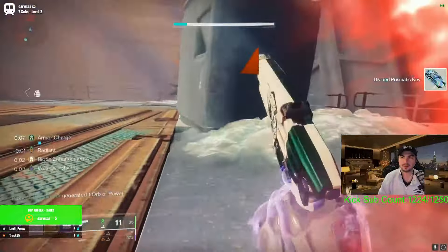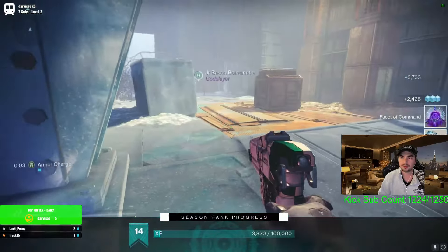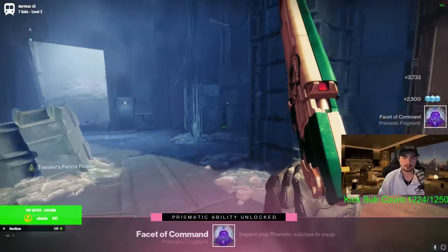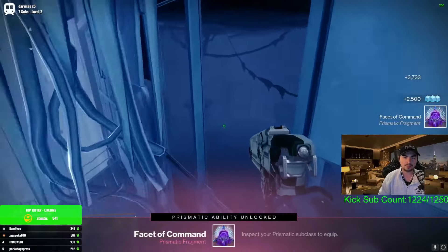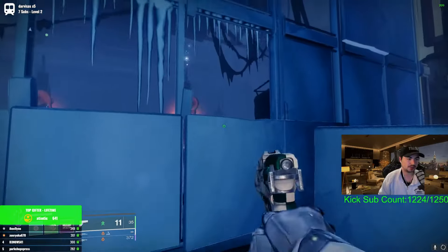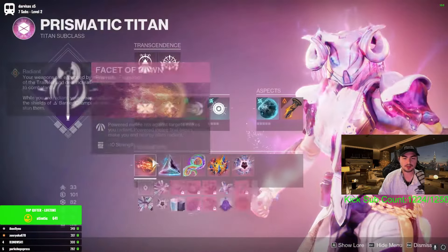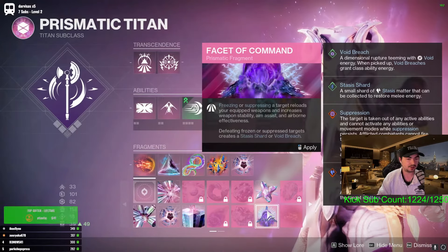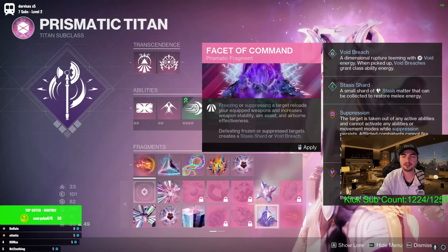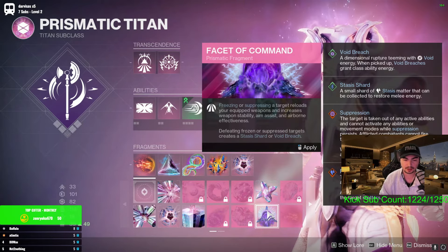We get the Divided Prismatic Key, go over to this chest, and we get the Facet of Command. So that's how you get that one — it seems all we had to do was get one of each on the left and the right, not two of the same one. That's gonna be it for this video. If it helped, be sure to like, comment, and subscribe. I'm trying to make these so you can follow along and actually know where to go, since a lot of videos don't even show you that.